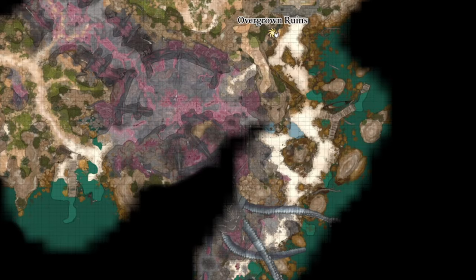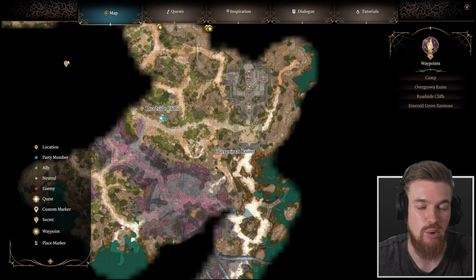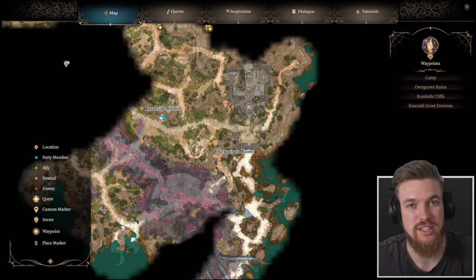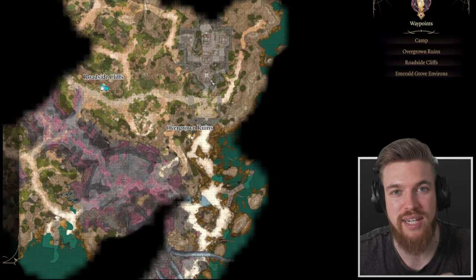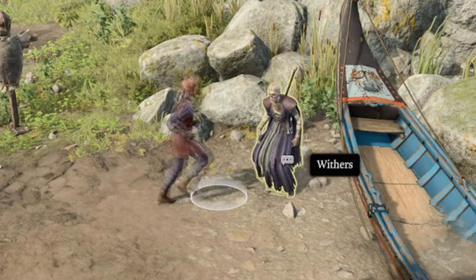As for where you can get him, if you look on the map you have the roadside cliffs just here, and you'll find the chapel just over here to the west — this grey ruin here. It's just north of the overgrown ruins. I've done a full walkthrough on this location if you want a tutorial of how to actually get him as a follower, and I'll also show you how to get all of the unique weapons in here as well as some of the secrets. I'll link that video down below. But once you do find him, he will appear in your camp to talk to at any time.